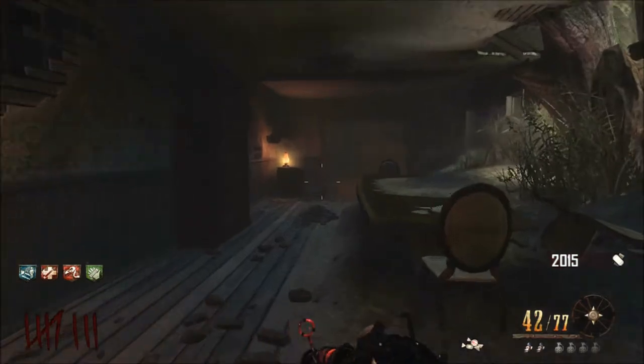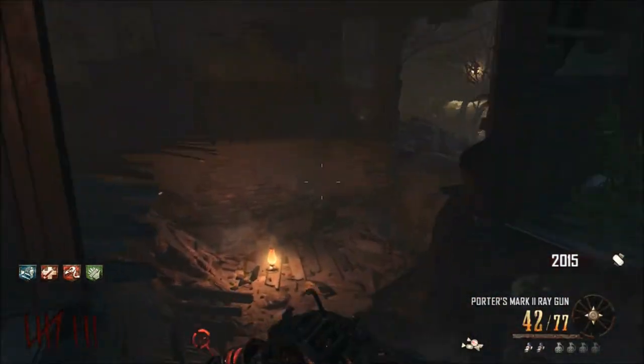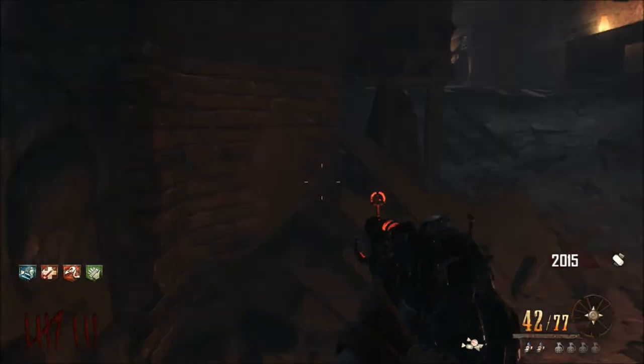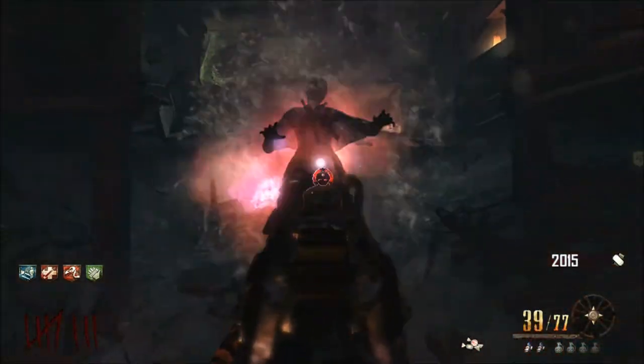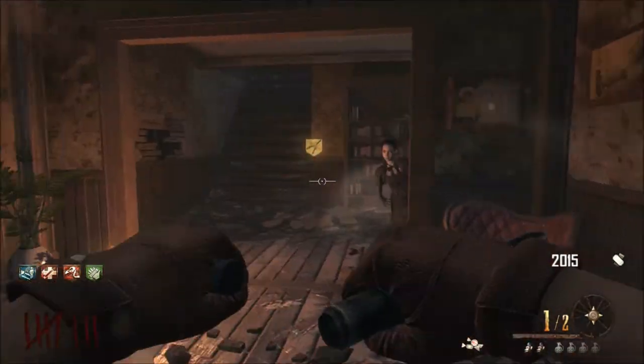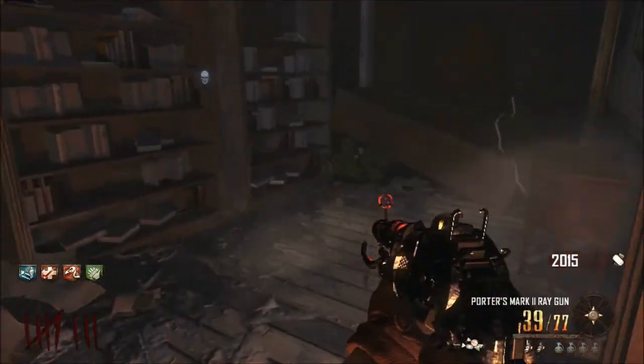So you need to enter the girl's house and make sure you make your way out to the Pack-a-Punch area and come in through the right hand side. Then you'll end up in this room here and then you'll see where I shoot my gun right here — that is where you find the nav card.